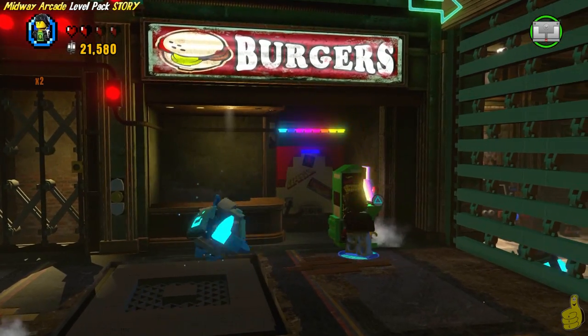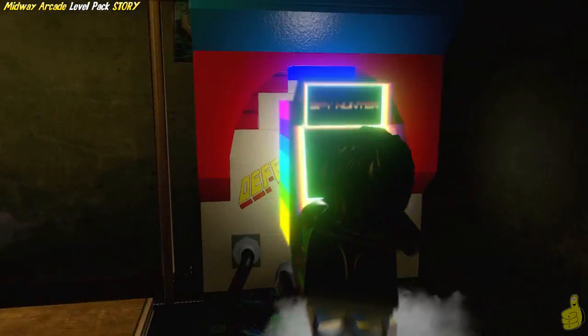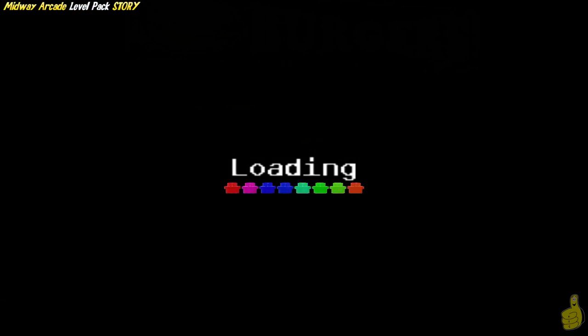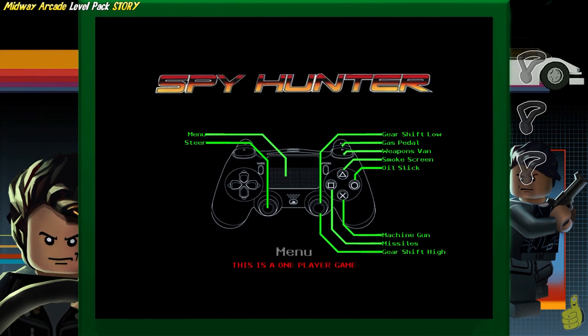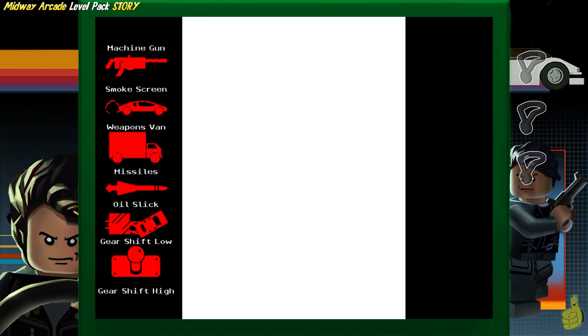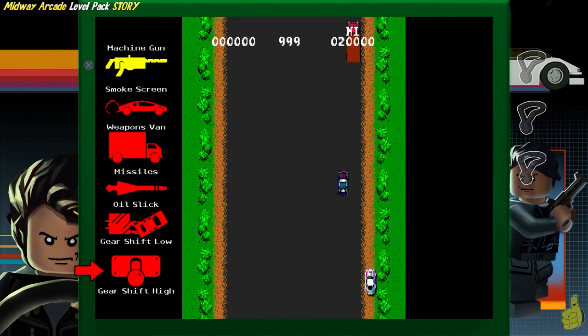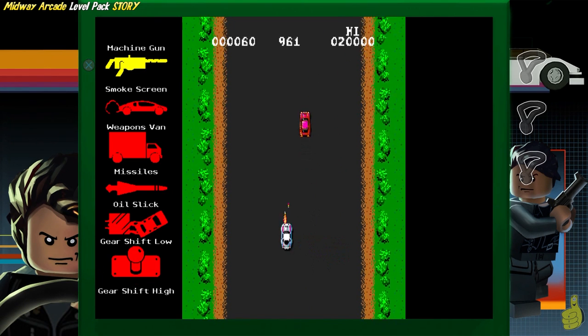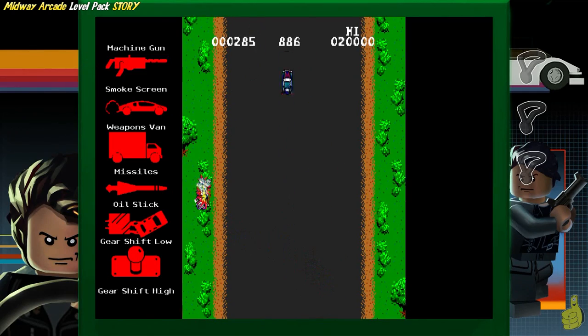We'll go ahead and place our toy tag there and build that. Approach it just like you would a normal vehicle and hit the triangle or Y button to access it. Ride it over to the arcade panel and access it by pressing circle or B. And look at that — we've got Spy Hunter! This is actually one of my most favorite Midway games. I actually struggled big time playing this game as a child. The helicopter was always my demise.